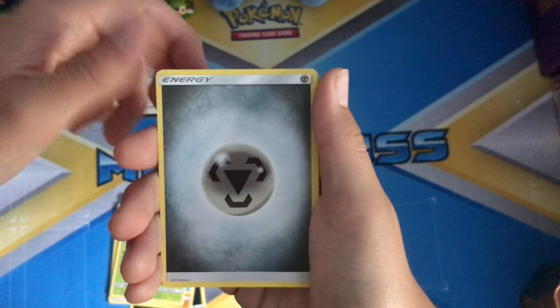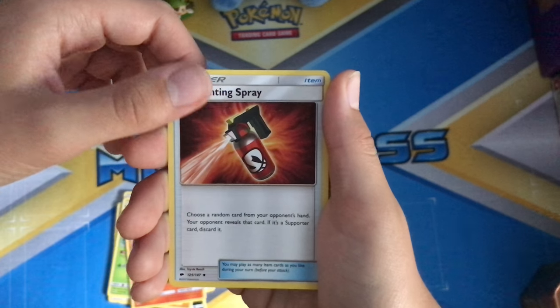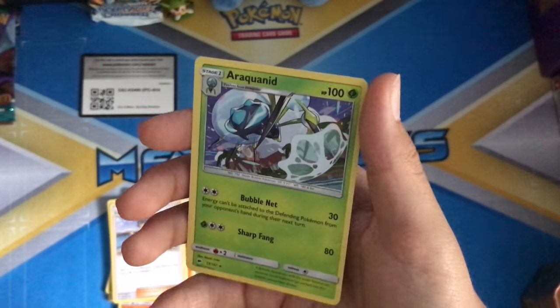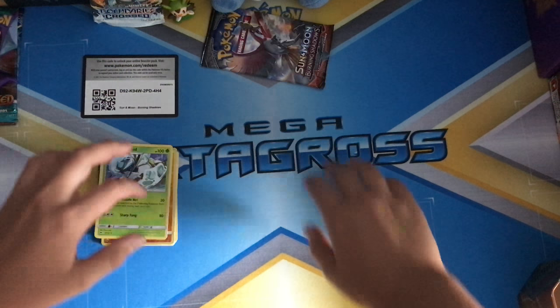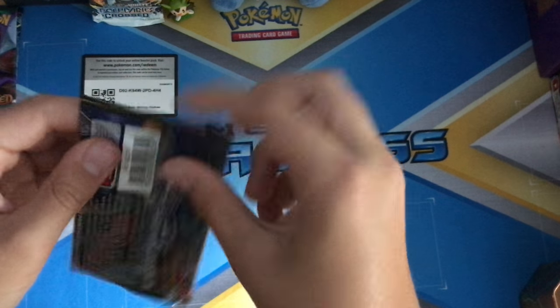From the first pack: Riolu, Grimer, Riolu, Alolan Vulpix, Steel Energy, Charmeleon, Torment, Tormenting Spray, Lana, reverse Riolu, and the rare is an Araquanid non-holo rare. So that's alright for the first pack — we got nothing spectacular, but that's completely fine.